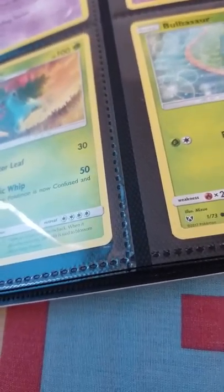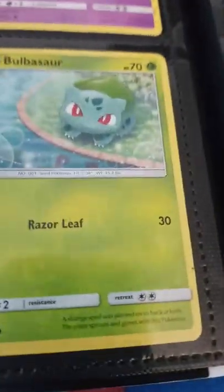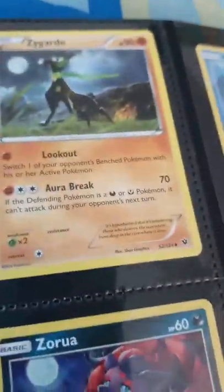Get ready for these holos and some legendaries. Holo Zekrom. Holo Reshiram. Holo Palkia. Holo Zekrom again — yes. And then Holo Guzzlord. Holo Lunala. Ultra Beast right there — it says on Guzzlord. And just Mesprit, Azelf, and Uxie. Moltres. Zygarde. Qwilfish. Reverse Qwilfish. Holo Zoroark. It's holo. And another Zoroark — this is by the exact same person who made the other Zoroark card. You can see Zoroark in the background, playing with a Zorua, and they end up laying down together.